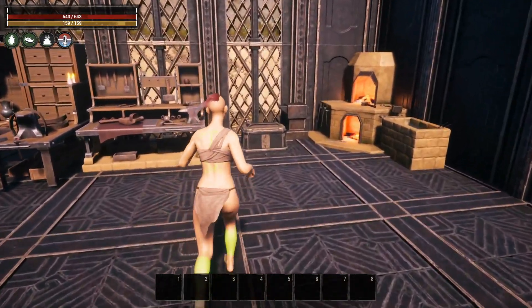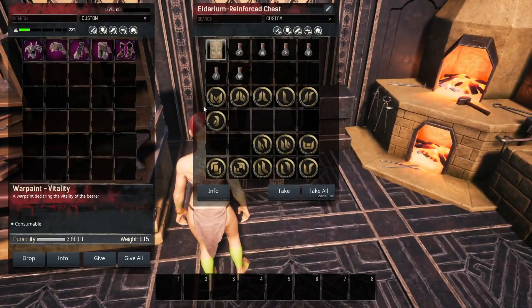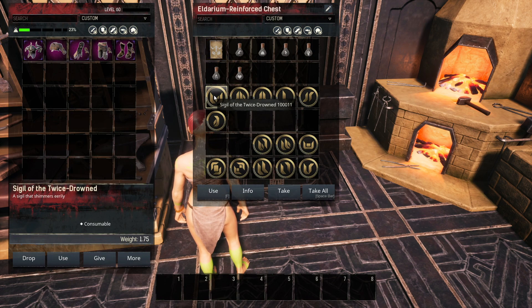Jumping right into it, the first thing we're going to go over is how I buffed. I used the war paint of vitality and then I used all the elixirs except for the one that boosts accuracy, because this build really doesn't require accuracy.